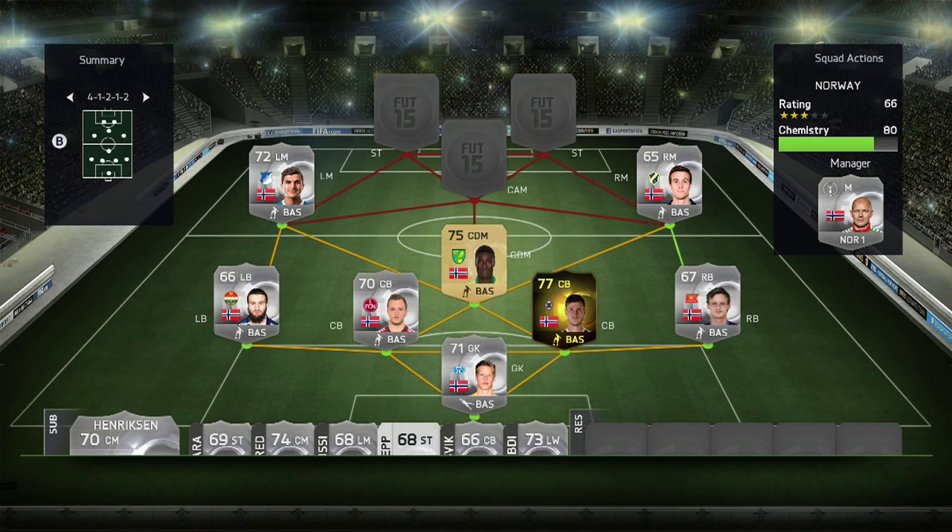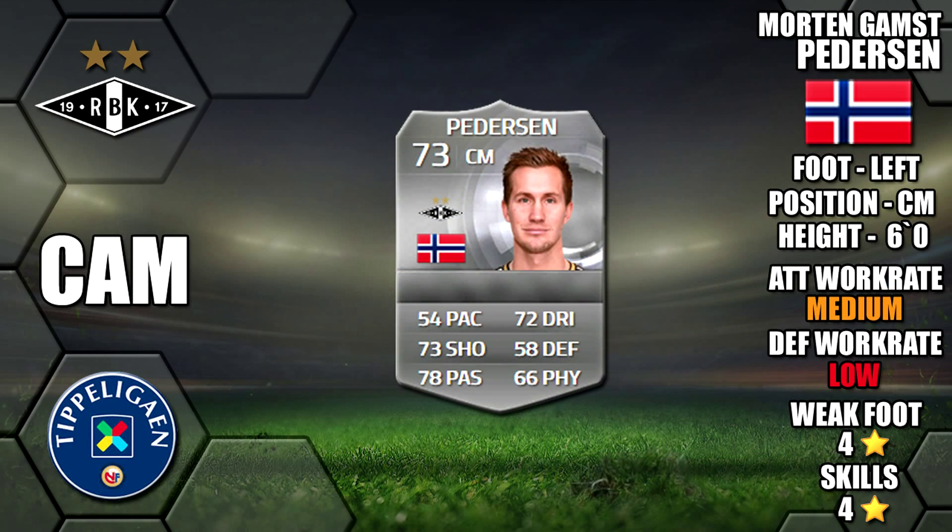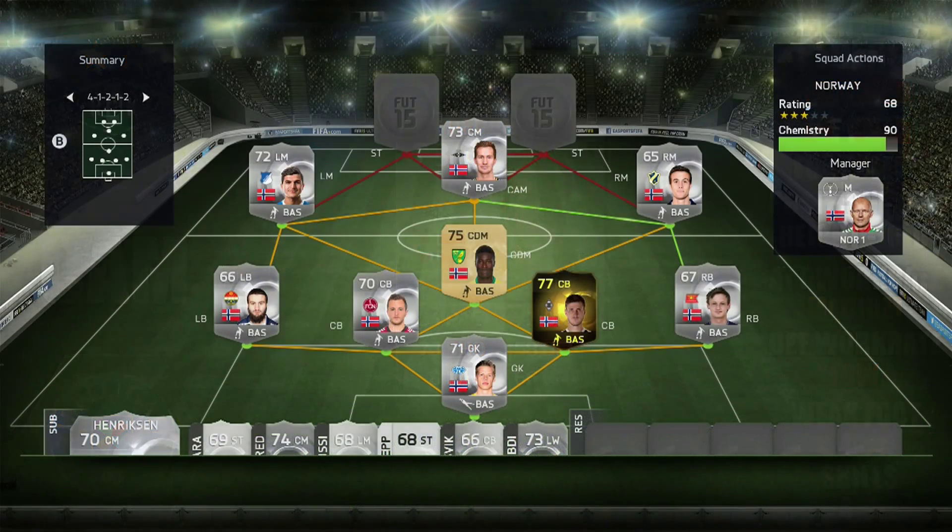At CAM we have the former Blackburn legend Morten Gamst Pedersen - 78 passing, 73 shooting and 72 dribbling on card. He has medium/low work rates and he also has a four star weak foot and four star skills as well. Moving on to our forwards, first up we have inform Josh King, he's five foot eleven tall.